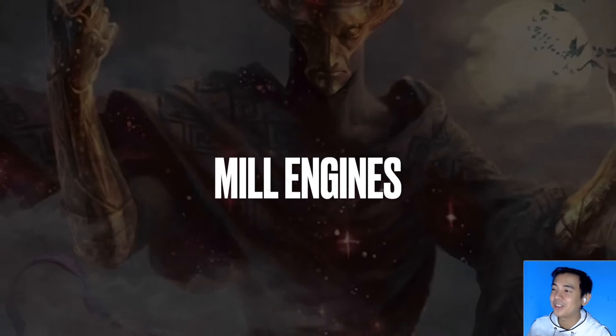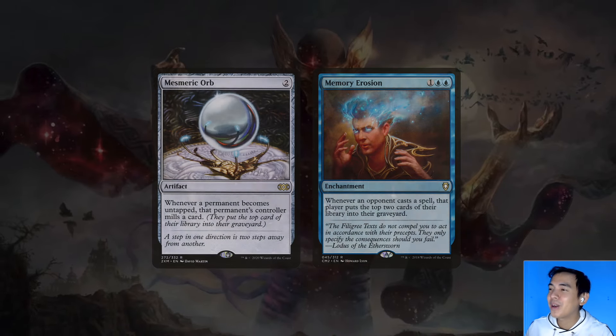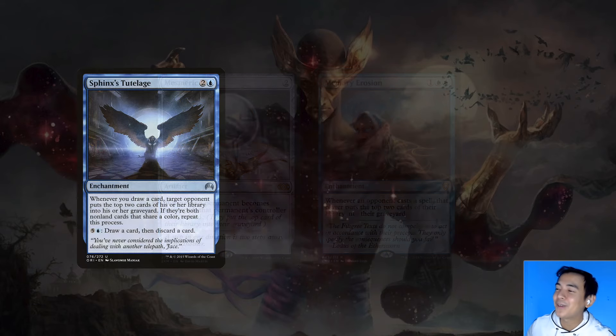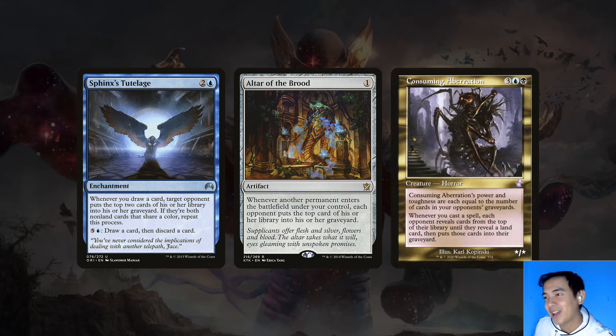Our ideal mill engines are ones that are consistent and triggered separately on the stack — kind of like Soul Sisters — not one-shot big mill effects. Mismaric Orb and Memory Erosion mill our opponents for every untapped permanent and for every spell. The Orb in particular is pretty crazy in this deck because each permanent untapping enters as a separate item on the stack — if they untap five lands, you can potentially put five +1/+1 counters just on Mothman alone. Sphinx's Tutelage mills an opponent whenever we draw a card, which can be particularly devastating against one or two-color decks because the process repeats whenever those cards share a color. Altar of the Brood mills an opponent whenever a permanent enters the battlefield under our control, and Consuming Aberration has opponents mill whenever we cast a spell. Plus he's a big body, which helps give us good board presence.